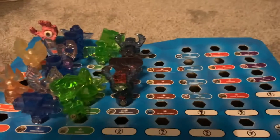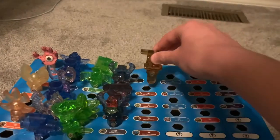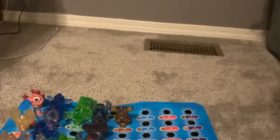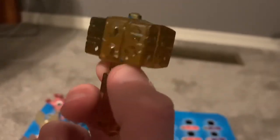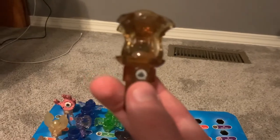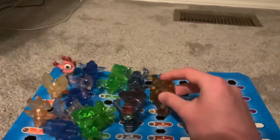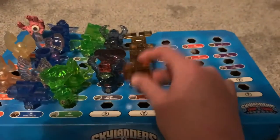Now for the Earth traps. We've got the Earth Bunny trap, which Golden Queen is trapped inside. We've got the Earth Hammer trap — I actually painted this one when I was younger and probably did a very bad job, but at least we can tell it apart from the other one. Tussle Sprout is trapped inside this one. We've also got the Earth Hourglass, which Chomp Chest is trapped inside of, and another Earth Hammer, which Graveclobber is trapped inside.